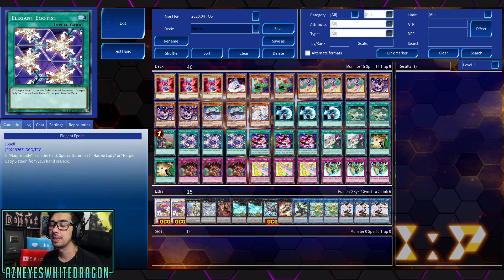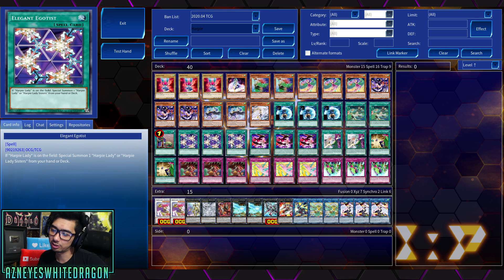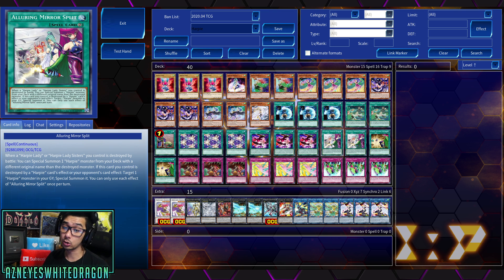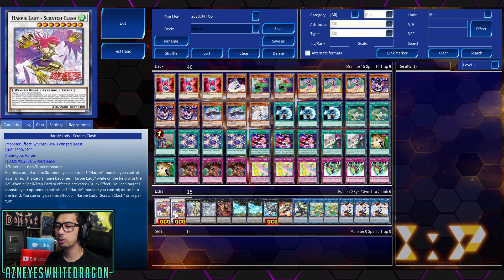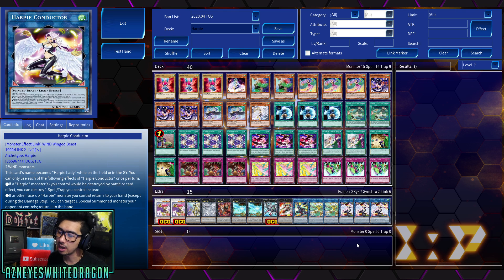Then we have Upstart Goblin, three copies of Elegant Egotist — this lets you extend your copies basically like Monster Reborn. And then three copies of Hysteric Sign. If you want to play Reborn, it's just because this card is easily searchable. Hysteric Sign is a really fantastic card, adding three Harpy cards with different names. And then we have two copies of the Alluring Mirror Split — pretty cool, allowing you to go for double copies of Scratch Clash. For this deck, I definitely think you could use some extra draw power, like whether you decide to play Extravagance, since you can just triple up on a lot of the stuff. Extravagance or Desires could be an excellent option as well.